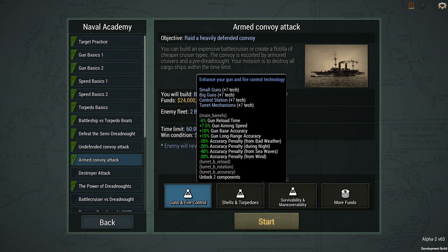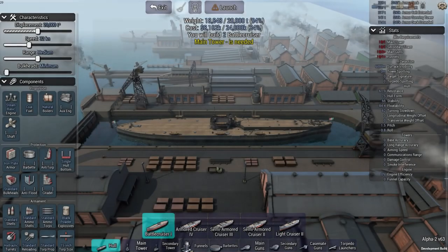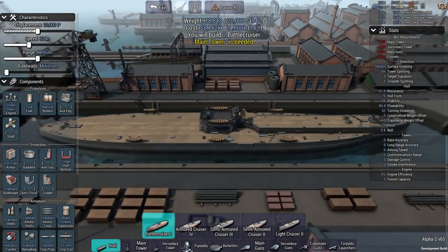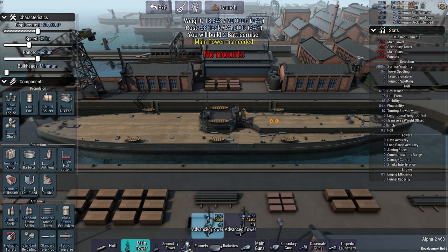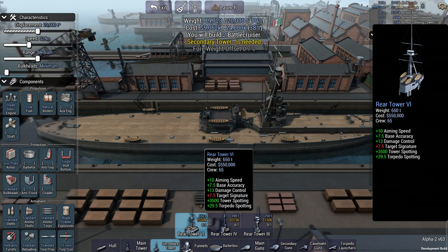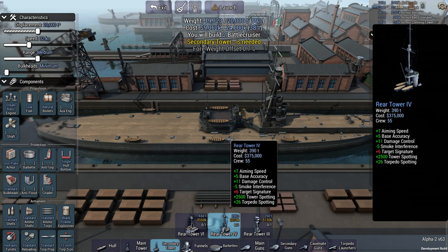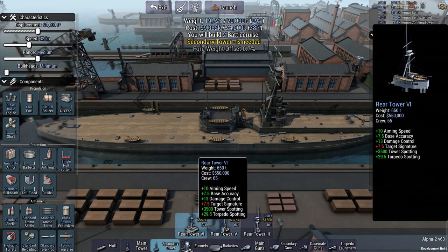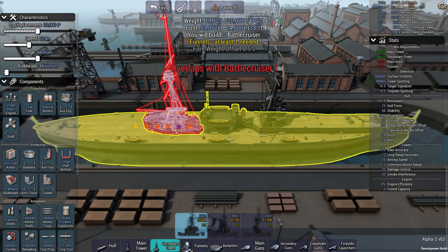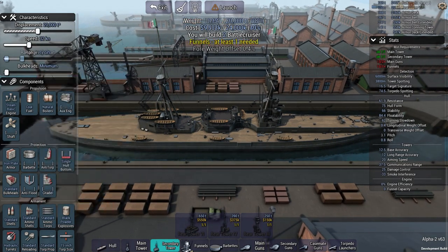I'm always going to go with guns and fire control, because I feel base accuracy is better than anything. It doesn't matter if you can survive unless you can actually destroy the enemy. Taking examples from the previous battle, I feel like we should probably go ahead and get two of these battle cruisers if we can — but we can't really spend that much money.